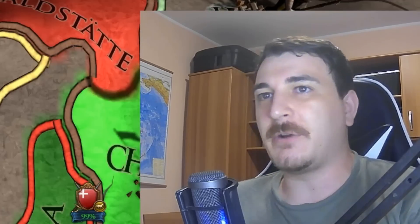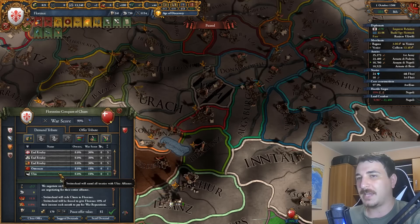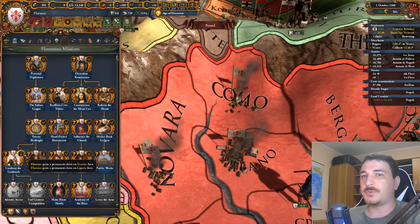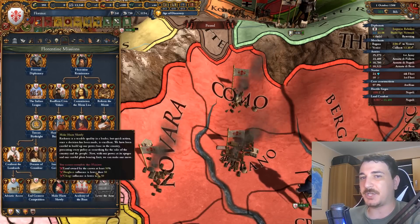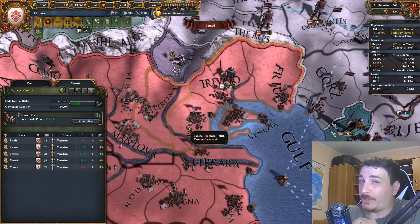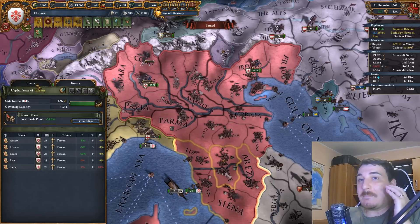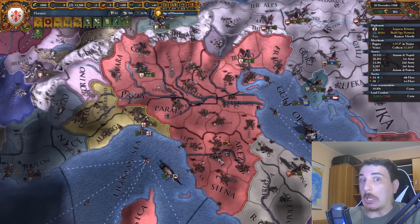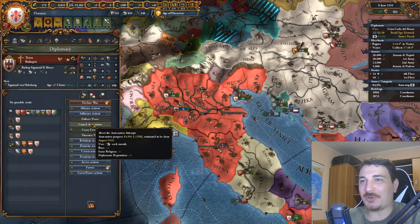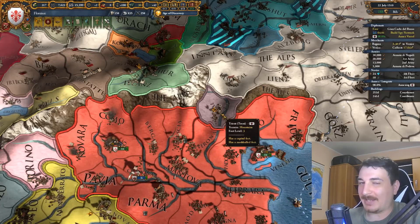I'm attacking Switzerland because I want the province of Como to complete the 'Confront the Lombards' mission and the 'Adriatic Access' mission. Now we just need to end the Genoese competition by killing the Genoese. I cannot underline enough how important it is to have the Protect Trade edict in all of your Italian provinces - it gives you a massive amount of extra trade power, meaning a lot more money from the trade nodes here in Genoa and Venice. Look how fast we're integrating Trent - 14% per month. That's insane, though it is a nine development province.